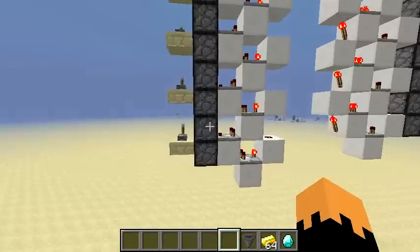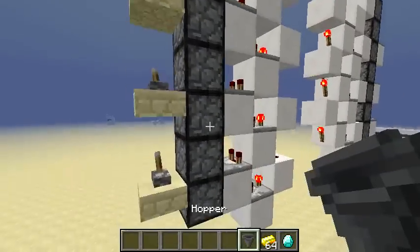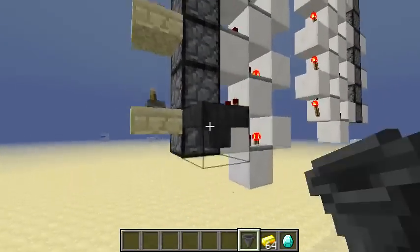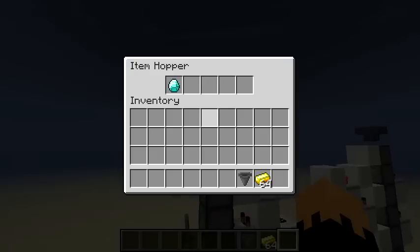This is an item transport elevator, so it will transport your item all the way up. First let's try it with the hopper — when we throw the item in the hopper it will bring it all the way up here.